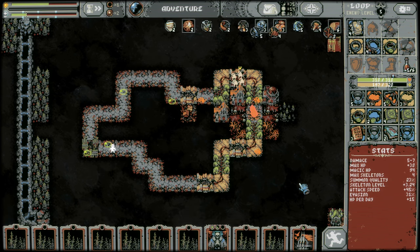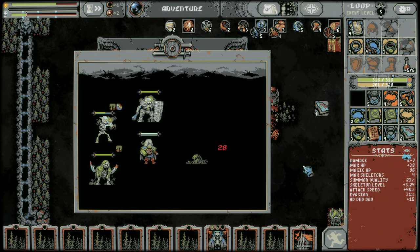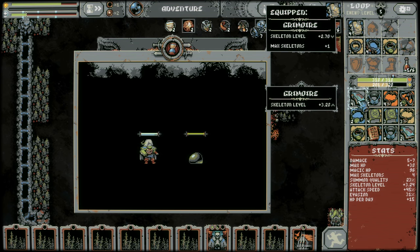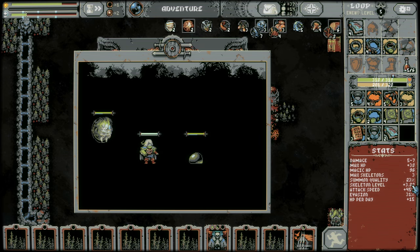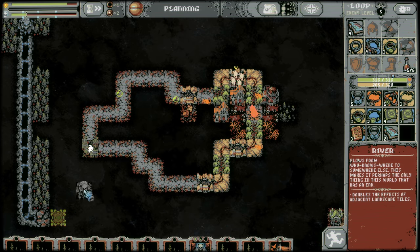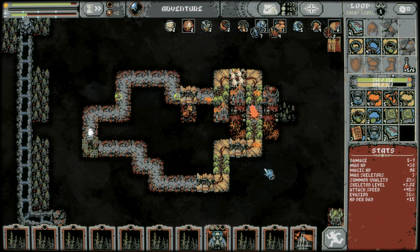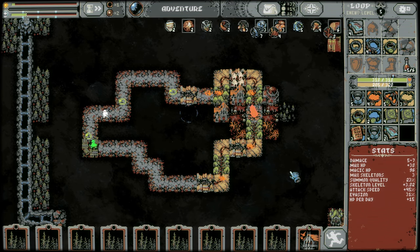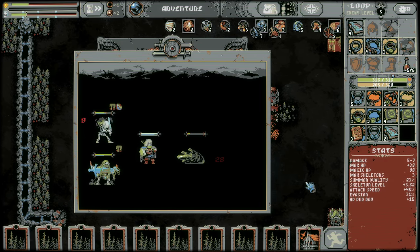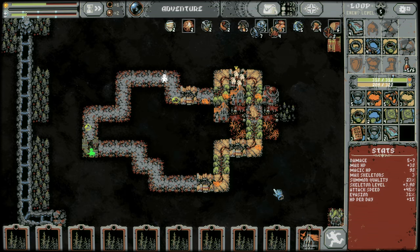Don't need to place the vampires right now. Okay, so we drop one skeleton to get a big boost here in level — it's only like half a level but we're on loop five at 3.82. I am tempted — we're gonna crow here, I gotta nail this one second. See you later. I'm tempted to place these forests for the bonus attack speed before we fight the lich.